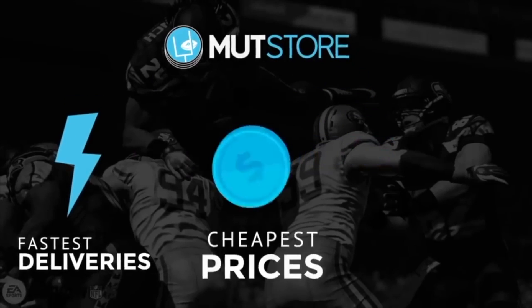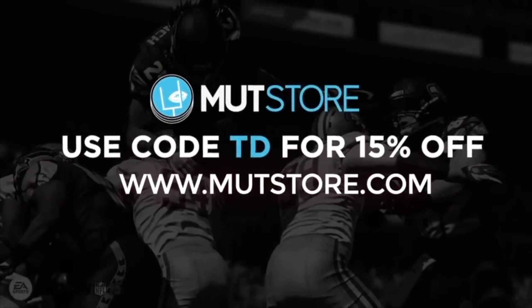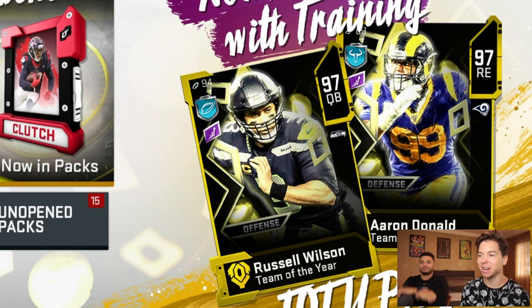If you guys are in need of some coins to get that player or team you've always wanted, make sure to check out Mutt's store and use code TD for 15% off. Ladies and gentlemen, welcome to a Team of the Year pack opening. I got my boy Walker with me — link will be down below in the description. Make sure you guys go ahead and subscribe.